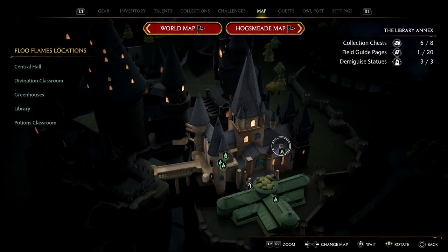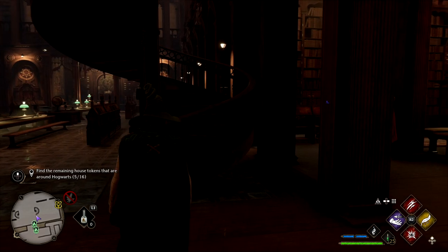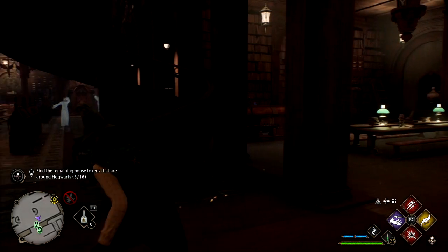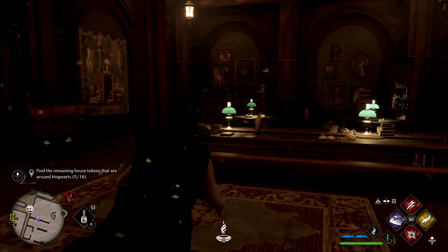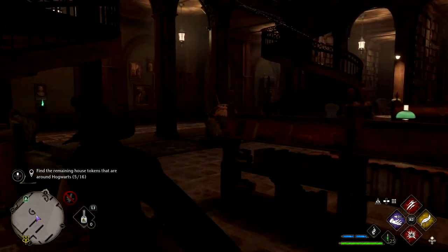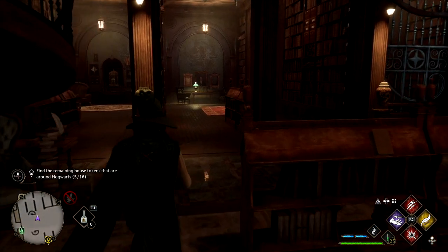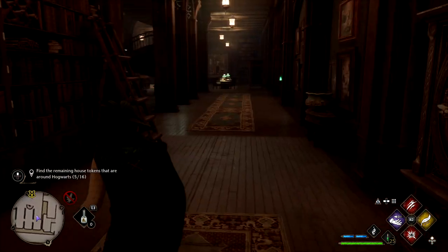For the next one, simply fast travel to the Library fast travel point and use Revelio. You can literally see it straight through the bookshelves just here. Follow it to its destination — I think it's over this way between the bookshelves. Yeah, here we go.